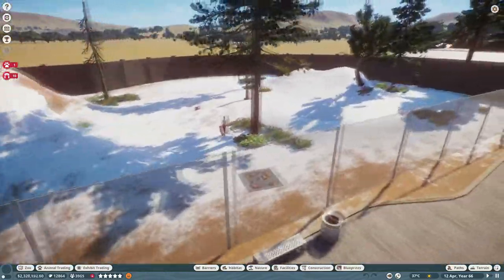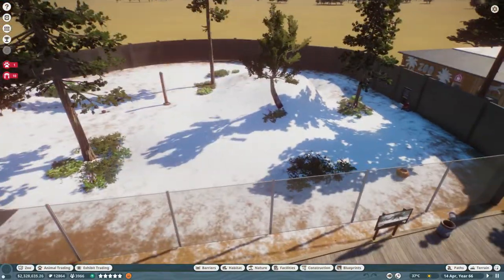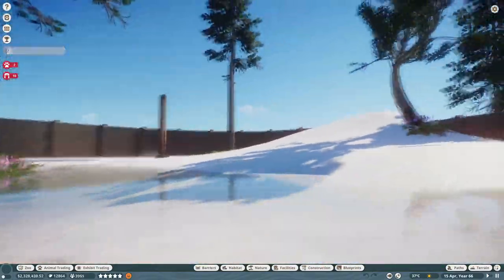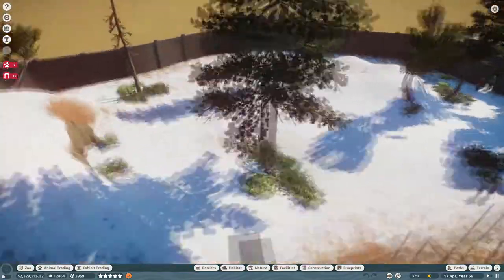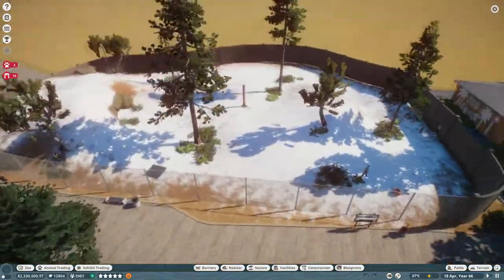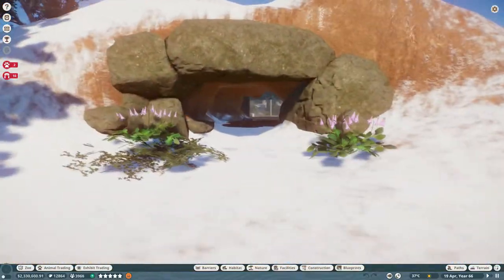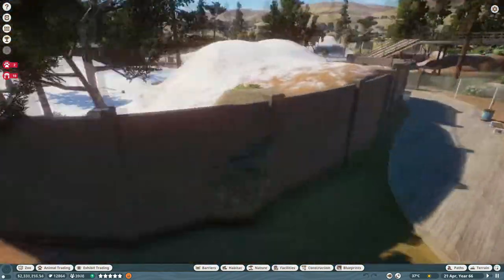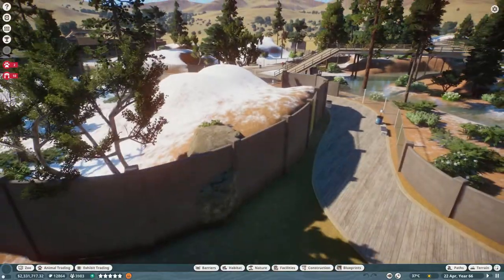I added some plants and some more snow and stuff like that. There is actually water here — you can't really see it, but yeah, there's water there. And I think it looks very nice. I love this exhibit. They have this cute entrance that we decorated with rocks — you saw that part yesterday. And then we have some peeking through; I actually kinda like it.